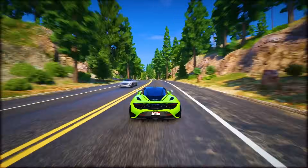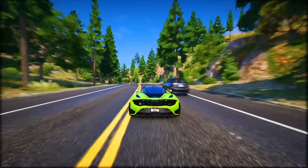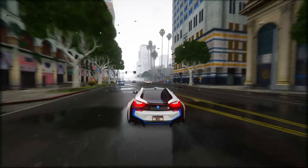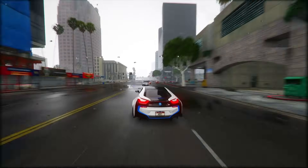GTA 6's world is packed with spots to check out — motels, metro stations, restaurants, pawn shops, and supermarkets. Even tiny things like grabbing a gumball from a machine add to the vibe. There's also a cool twist: you can now shoot while swimming, spicing up the action in GTA 6. With all these different and interesting bits, it's shaping up to be a fun ride.